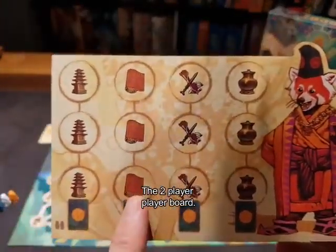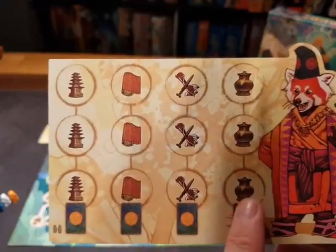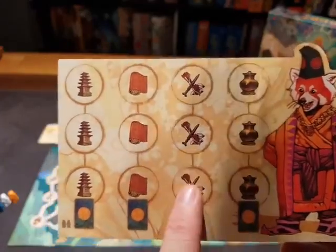Anytime you finish a column — if I can get two of these pagodas or towers — then I'll be able to collect a card. Cards are pretty intense; we're going to talk about those in a minute. This is what a three or four player game looks like. If we're playing the two player game, we'll use the other side, and you'll see that you have to get one more token per column.